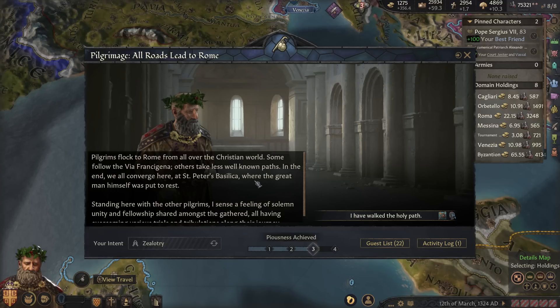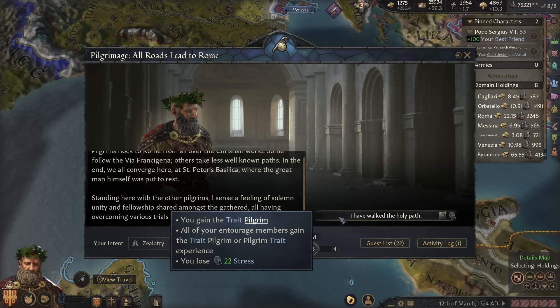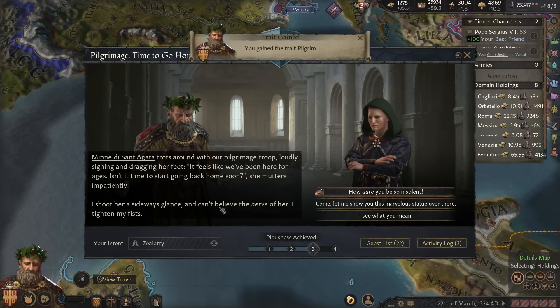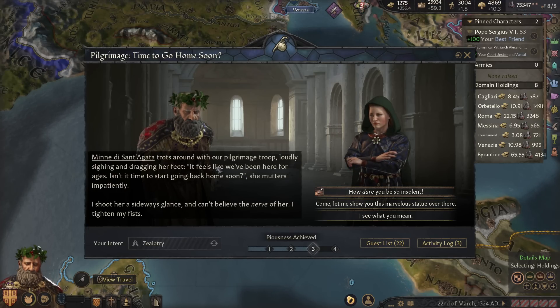Pilgrims flock to Rome from all over the Christian world, some following the Via Francigena — that means via France. In the end we all converge at St. Peter's Basilica, where the great man himself was put to rest. Standing with the other pilgrims, I sense a feeling of solemn unity and fellowship shared amongst the gathered, all having overcome various trials and tribulations. We are already at level 3 piety and haven't even started the Roman aspect yet. We gain the trait Pilgrim — all entourage members gain Pilgrim as well. We lose 22 stress.